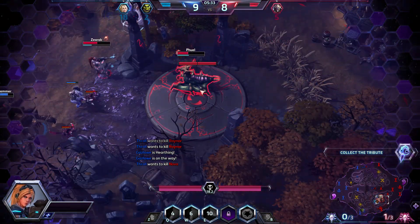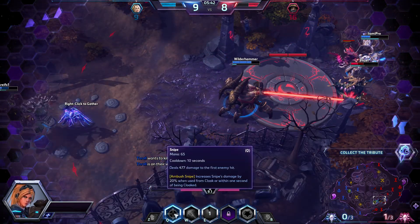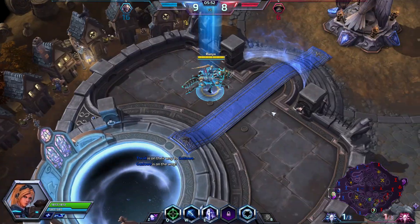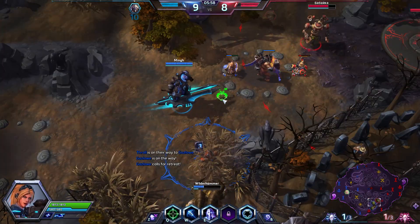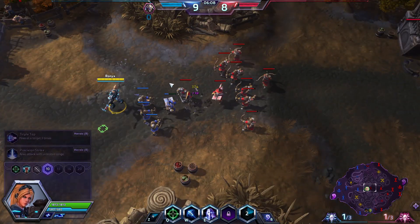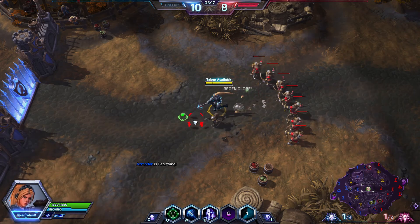Zagara blocked our snipe with Banelings — I didn't expect her to cast Banelings there, and it resulted in me dying. So you should be careful with your snipes because they can be easily blocked by Zagara. Or by Azmodan — Azmodan is really good at blocking snipes from Nova. All you have to do is just press your W in the relative direction Nova is standing and she will probably miss. Or she will land her snipe but it would land into a minion rather than yourself, and that's pretty huge. So we'll be picking Precision Strike because it doesn't result in you being vulnerable — you just cast it and forget.